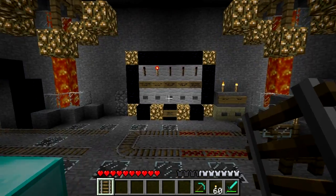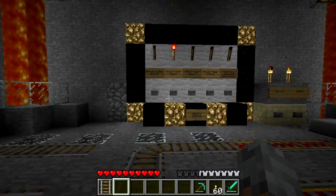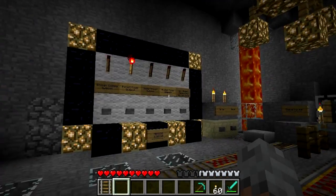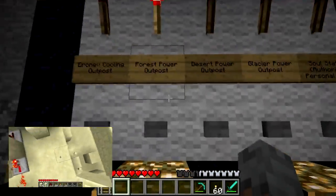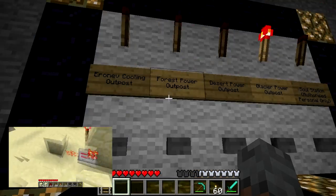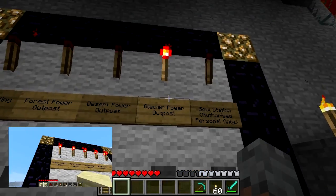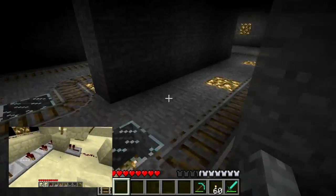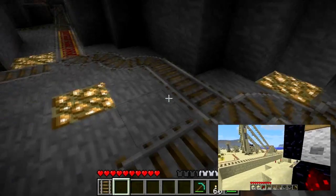So here we are. This is the station. It's going to take me too long to do the whole tutorial in one video, so what I'm going to do is point out all the different features and then have links to that video. At the end I'll have a big grid of links. So here we have the button switching — if you want to go to the cooling outpost, you press cooling outpost; if you don't want a glacier, press glacier. And then it will change. Well, not right now because it's not connected, but around here those buttons are all connected to the tracks.